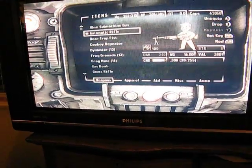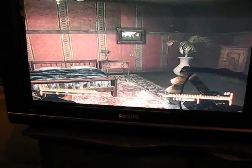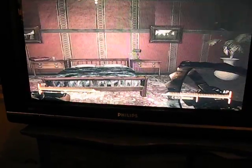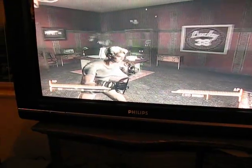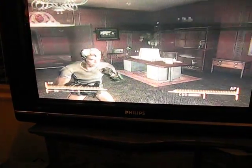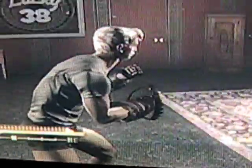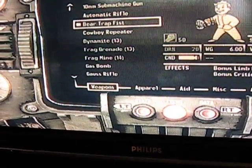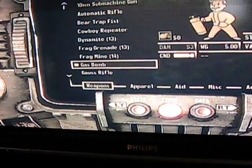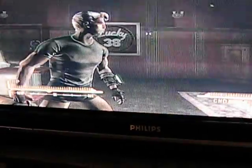The next weapon is the Bear Trap Fist — that's what it looks like in first person. And then in third person, right here. After that, the next weapon is the Gas Bomb. That's the first person view, and right here is third person.